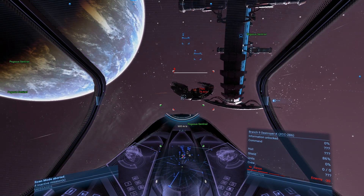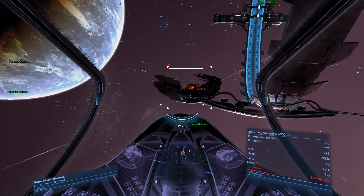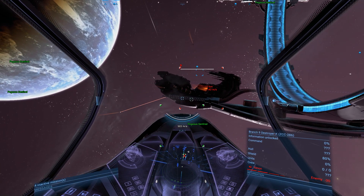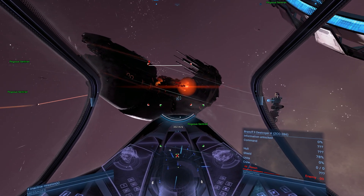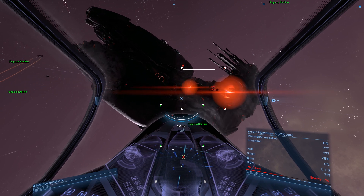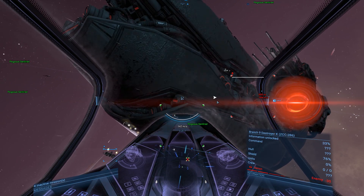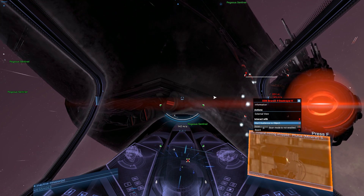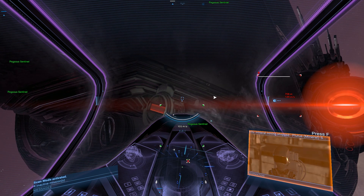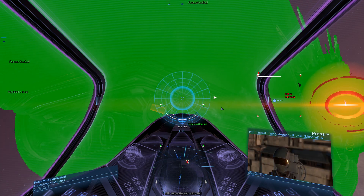First of all let's go and scan it with my scanner so we can assess what firepower it holds. I'm actually right now in my Sentinel so you need to be quite close to the ship to scan it. Okay there are targets over there — okay, minor mineral, thank you.